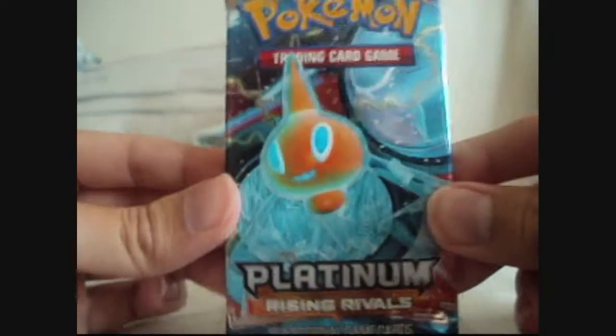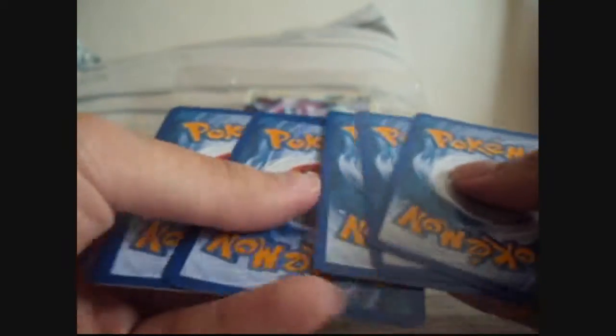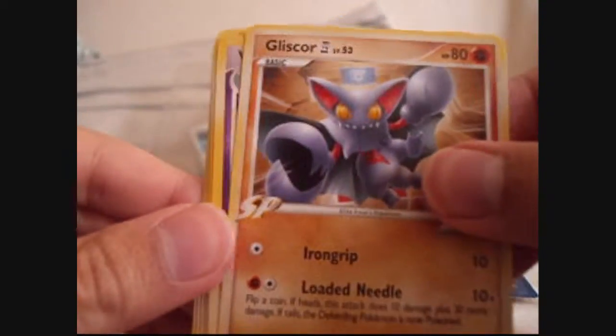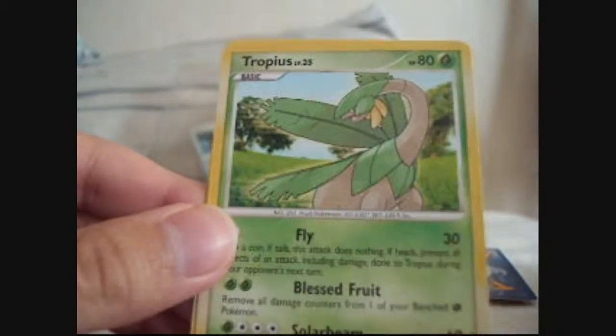Last pack — Rising Rivals. We got Staravia, Gliscor G, Ambipom G, Munchlax, Volkner's Phacility, Tropius, and Scizor. Reverse is a Scizor. The rare is a Golem.